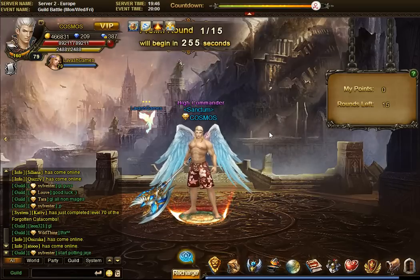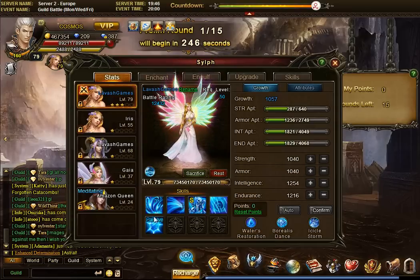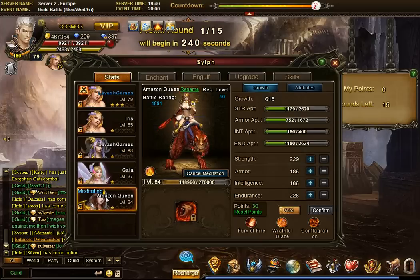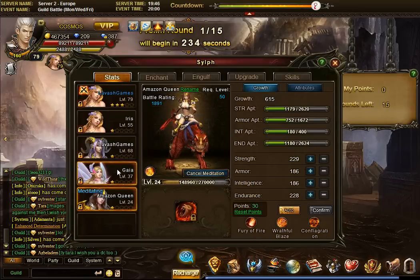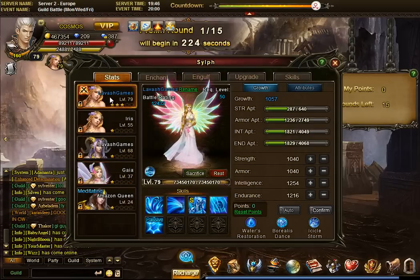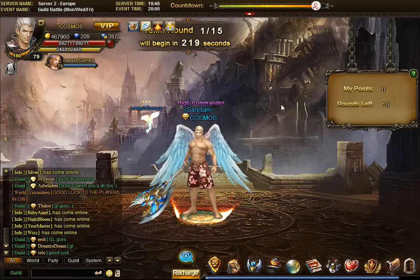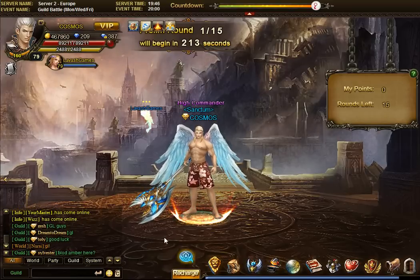Hey guys, we are here in the Class Wars of January 2014, the first one of the year and also the first one where we got the new sylphs. I have the two new ones, Gaia and Amazon Queen, but they are just tiny newbie sylphs for me right now and I haven't decided which one I'll choose. I'm more inclined to choose Gaia, for reasons I'll explain in another video dedicated to sylphs.